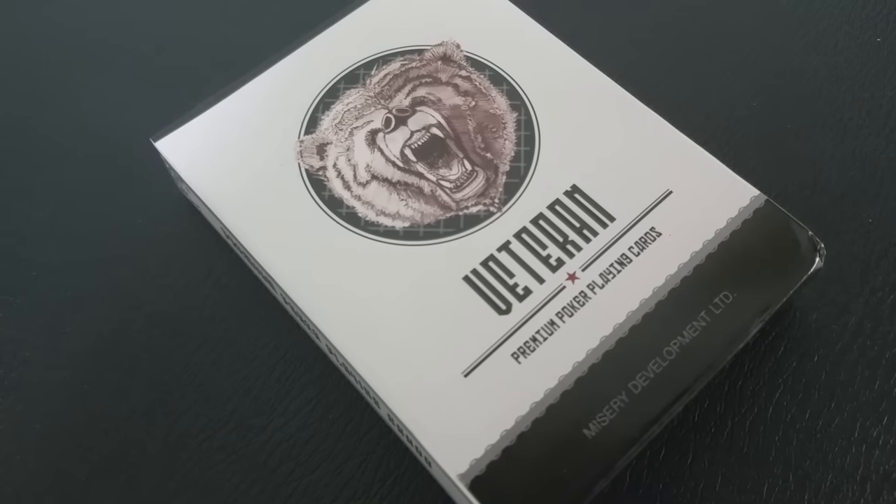The deck project consisted of three unique limited decks: this black deck is called Zarovka, this is the Veteran deck, and this is the Red Bar deck. Each deck was limited to a 1,000-deck release. Today we're going to look at the Veteran playing cards. The front of the tuck case has a growling bear over a field of light.